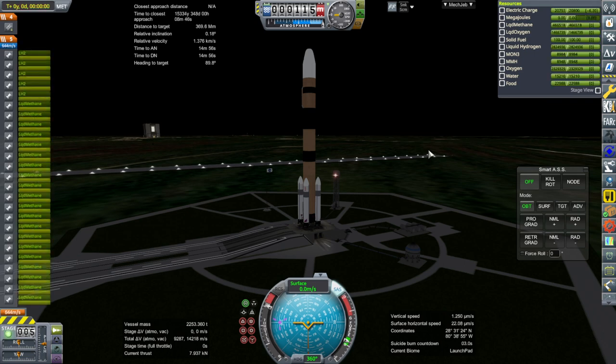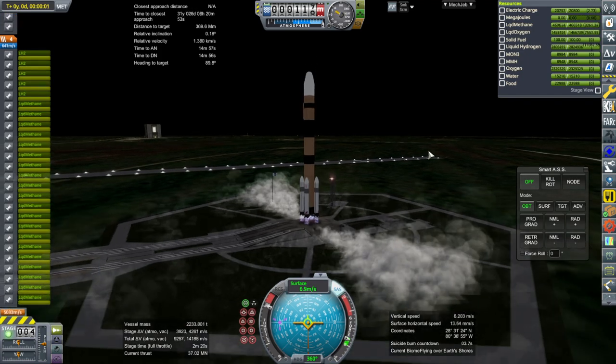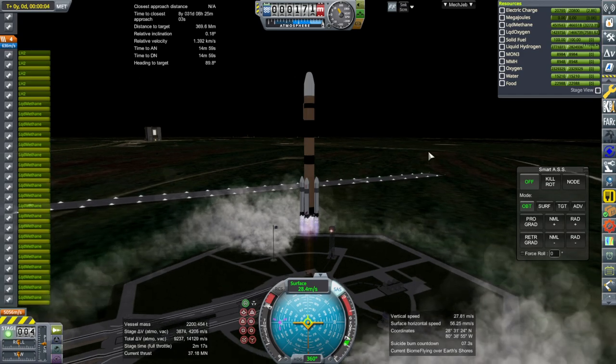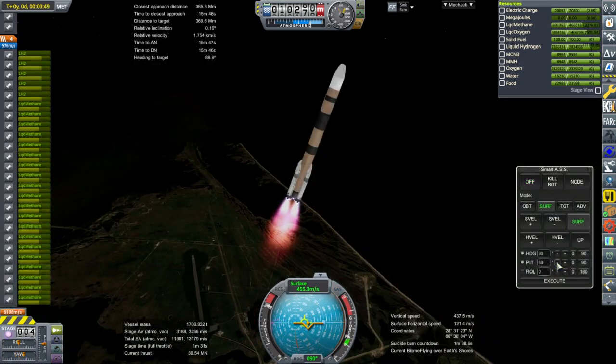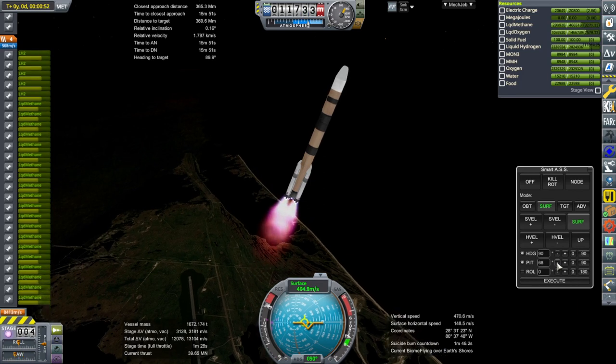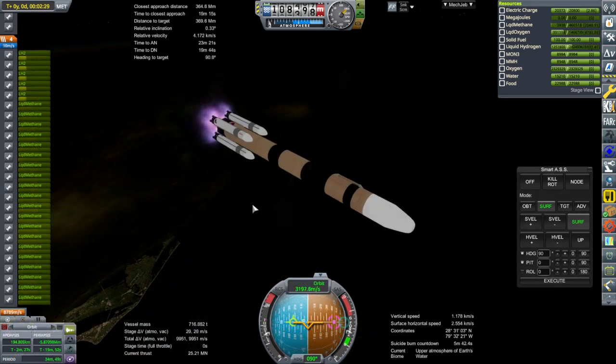We begin with a supply launch to the Lunar Gateway, which has a whole jumble of different modules. The supply module is being launched on a Kasei rocket with four Sejita boosters — a rocket of my own design. The core has very large hydrogen-oxygen engines, five of them, and the boosters each have five methane-oxygen engines which are smaller.